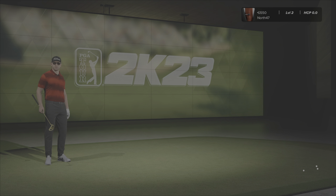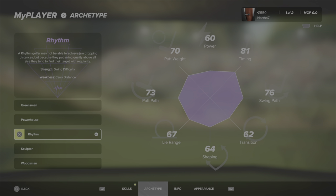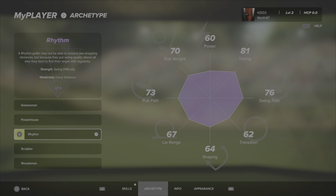The only thing that I have changed is I have changed from the Sculptor Archetype over to Rhythm, just because the fact that we are on Master is going to be a lot tighter on the timing. So just to give us a little bit better on that. We're going to be hitting a little shorter but we have got a better swing path and a little bit better on the putt path, putt weight as well. I think over Sculptor, the putt weight is the same but a lot better in terms of putt path, timing. Losing a little bit on shot shaping, lie range is same, losing about 13 there on the power. But I don't mind that, we can make that up. So yeah, that is literally the only thing that I have changed.